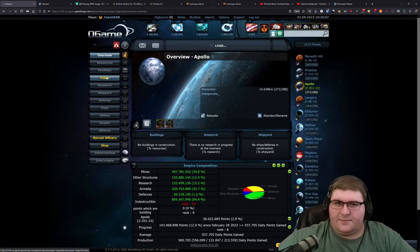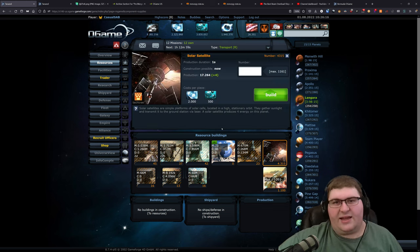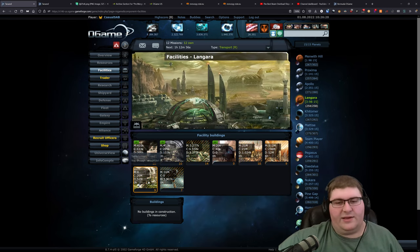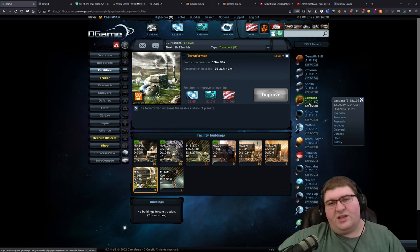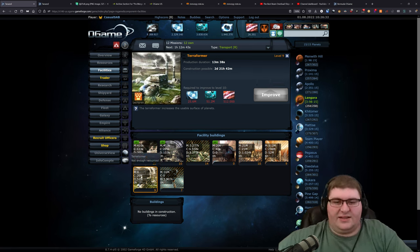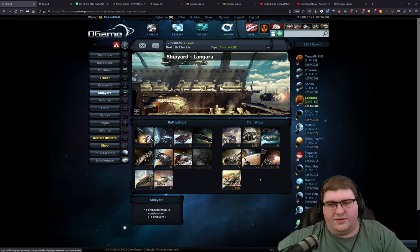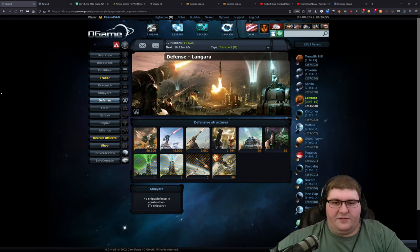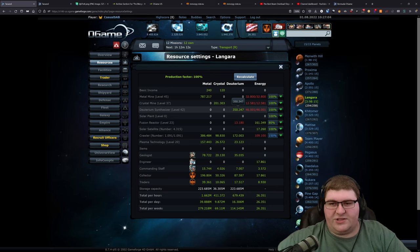The next planet also has a few solar satellites — I believe I built those with the intention of doing a terraformer upgrade. I'm quite limited with fields on this planet, only four usable slots left. I probably built those solar sats to get the terraformer to its current level. If I want another couple slots, I'd need to more than double the power to do the next level. This planet doesn't have any ships on it other than the solar sats, basically no defense. It's at negative 116°C, so the deuterium production is okay — not the best but good enough.